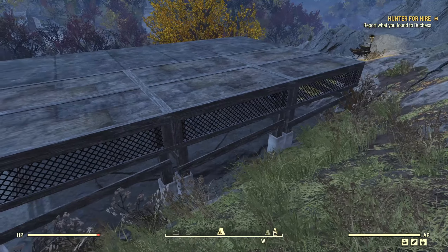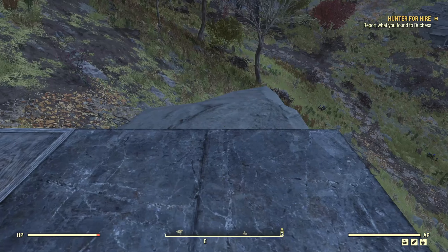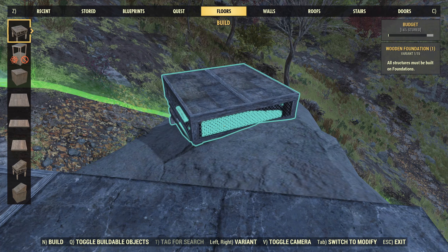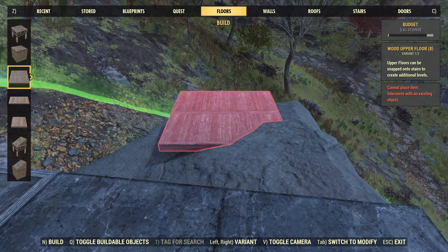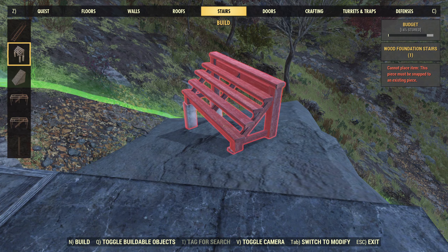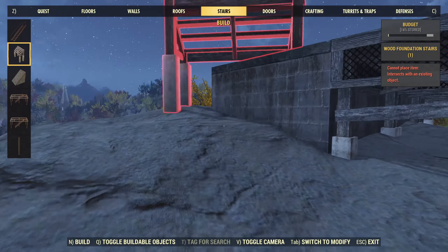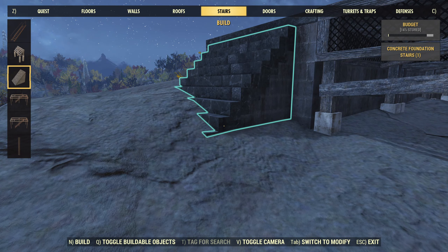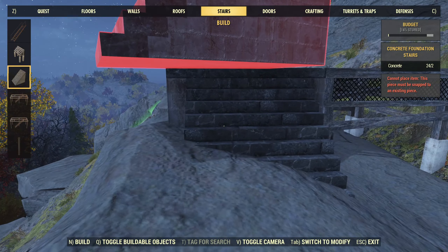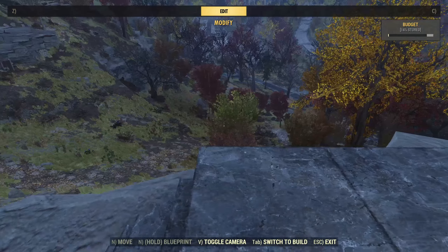I'll put a staircase on this side, I think — like right here, or maybe right here. Where is that staircase of mine? Stairs. I had one of those sitting around. Alright, that works. That is nice.